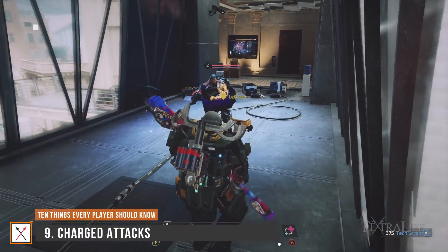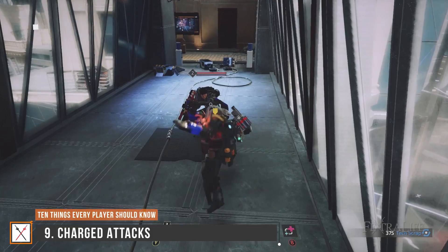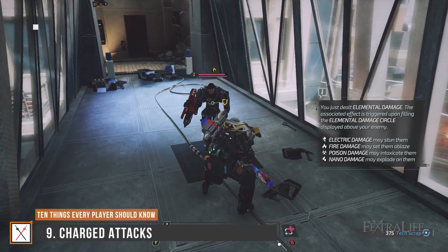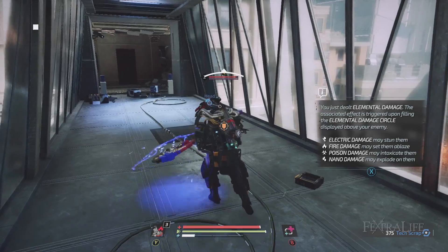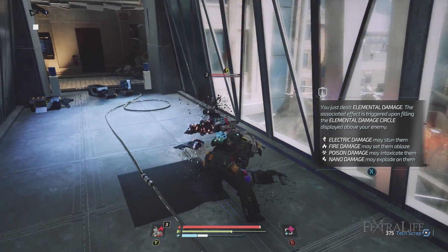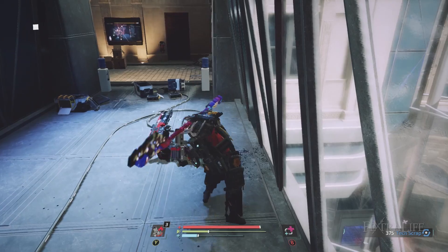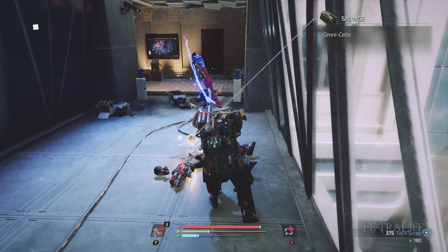Charged attacks can come in extremely handy in the Surge 2 and are useful for breaking things like shields on enemies that are hard to damage otherwise. They also tend to have much longer range than standard attacks, making them very versatile against specific enemies. Learn when to use these attacks and what range they have for best results. Note that some weapons have much better charged attacks than others.